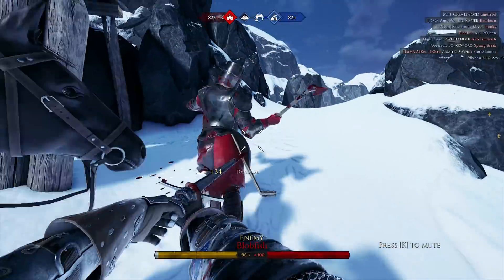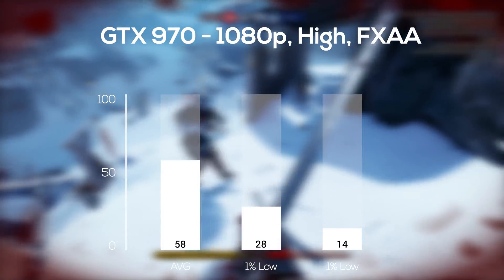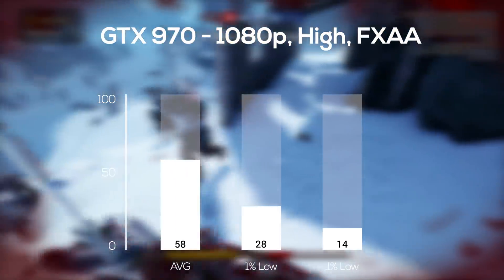After that I tested the GTX 970, which is still proving to be one of the best bang-for-your-buck used cards here in 2019, and in 1080p and high settings with FXAA turned on I got just under our target 60 FPS mark.